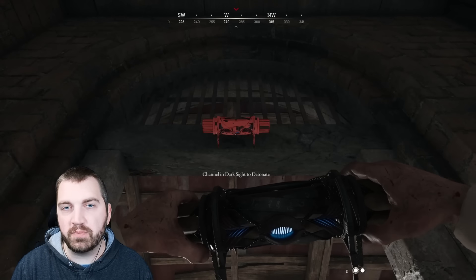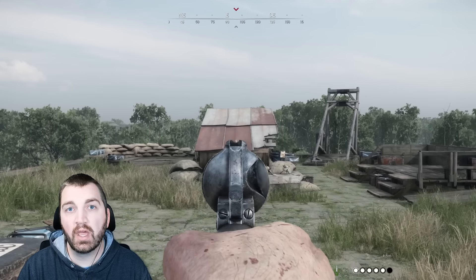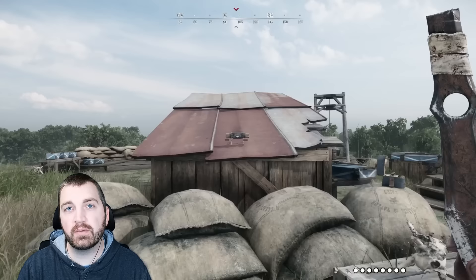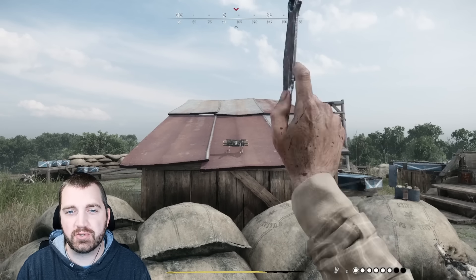A good general spot would be above a door frame. Poison ammo will not set off the satchel, and it's also important to note that throwing tools won't set off the satchel either.